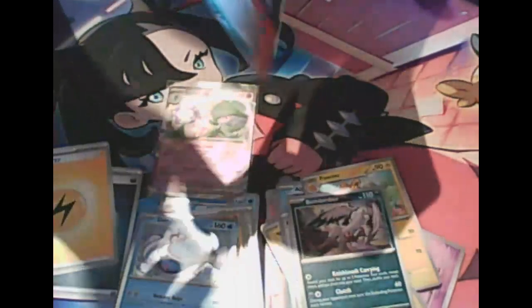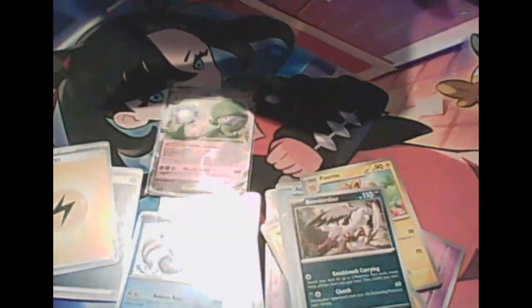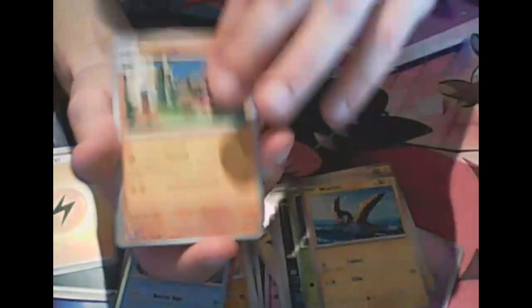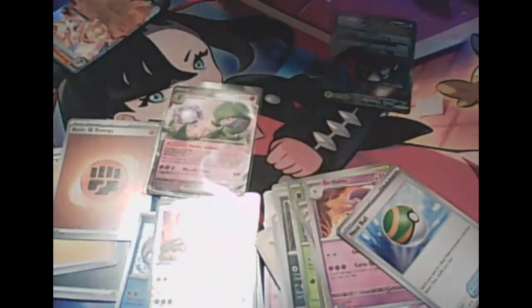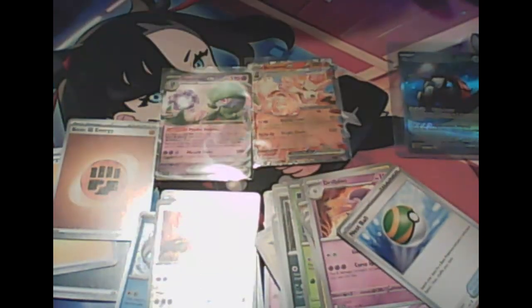Sandile. Paldea Evolved is done though — it's the next Scarlet and Violet set and came out today. I was tempted to just walk over to my old place of work and buy some stuff. I was checking — Iron Treads EX! And the double banger, Arcanine EX. Which one is better? I really like the Arcanine because I play it a lot on the TCG. Iron Treads is decent, like a seven euro card; Arcanine is one-fifty. Guard of War might be three or four. A couple more packs left.